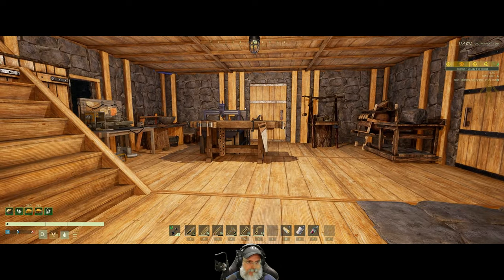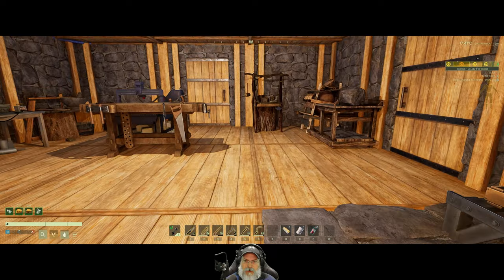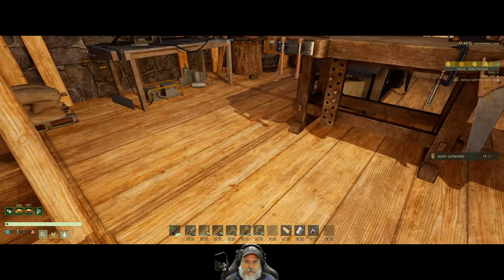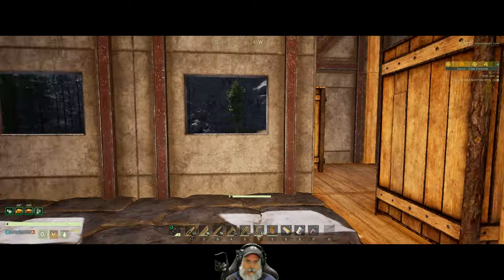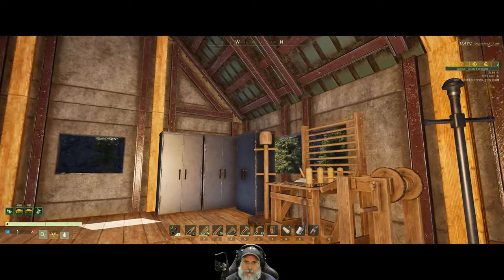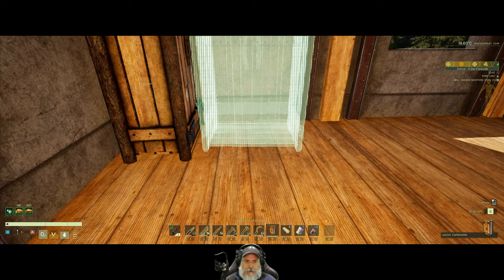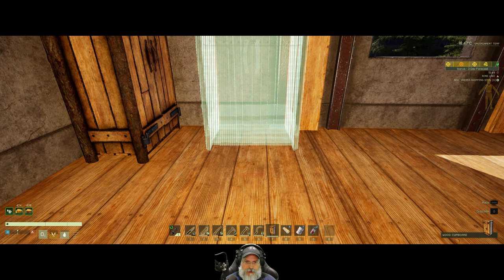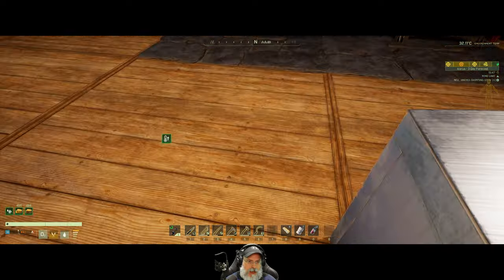I need to figure out where I'm going to put this - I'll temporarily put it somewhere. This whole side over here is probably going to be nothing but storage; we'll put storage chests all along the walls. For now let's put this here. I also want to make some more iron storage chests because they can hold more.